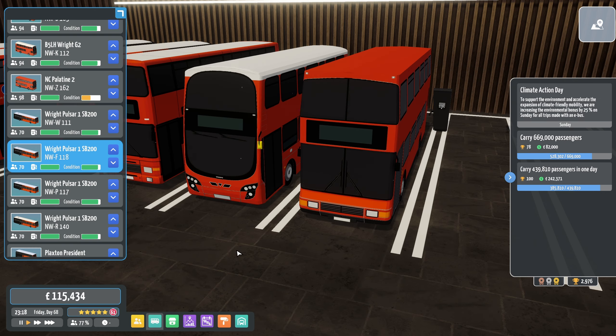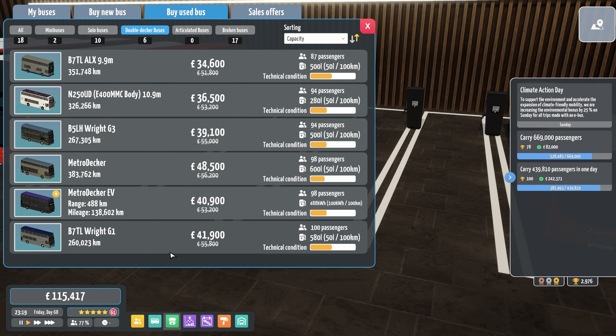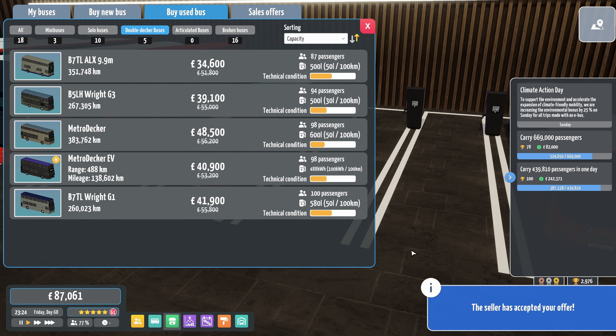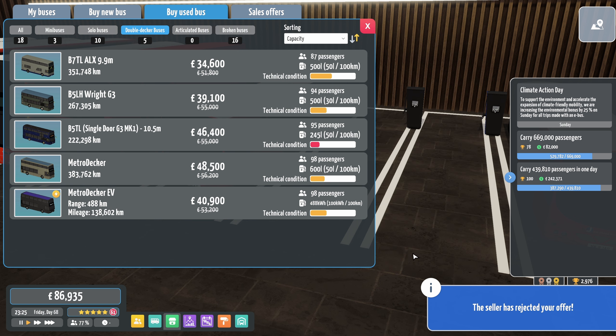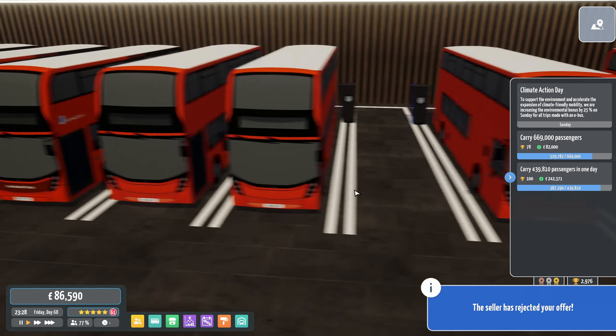Let's go to Liverpool — let's see what we can buy in terms of used double-deckers. There's not an awful lot of pickings there, is there? We'll try an N250UD for 30 grand — they've accepted. And a Gemini for 30 grand — they've rejected. Excellent. Where's this new bus I bought?